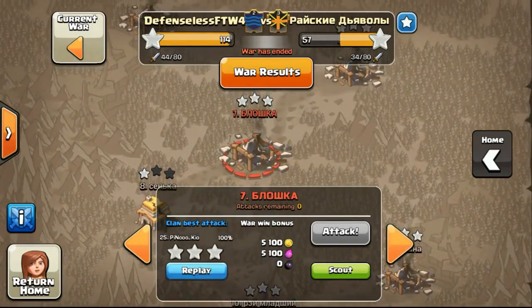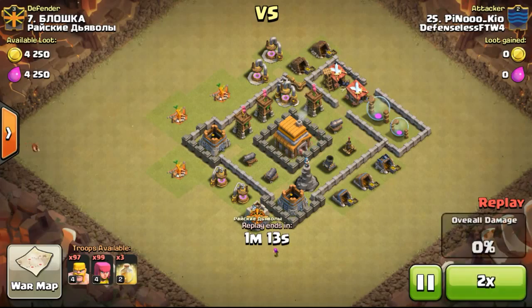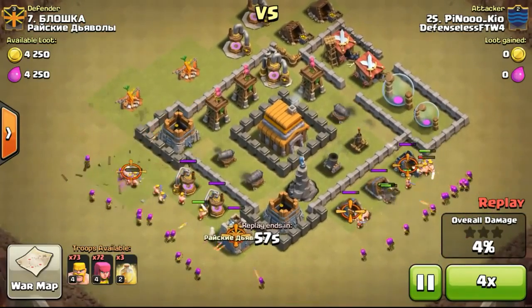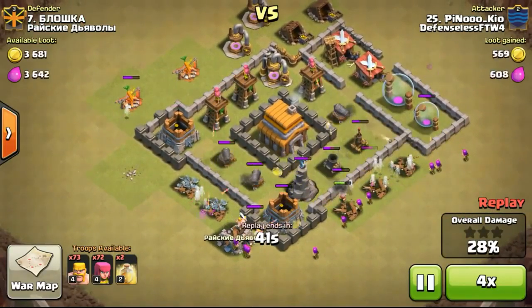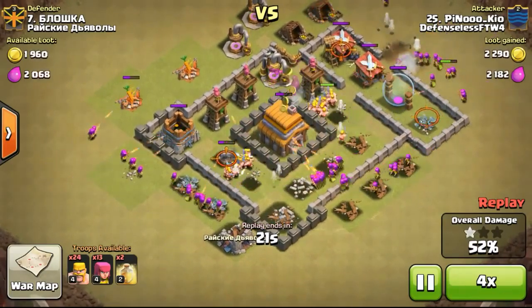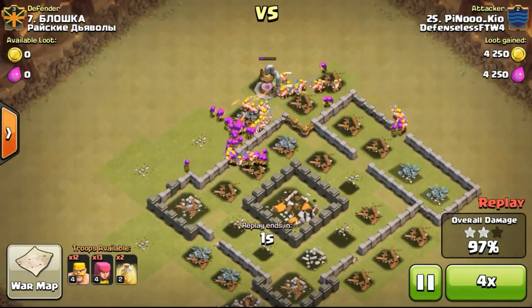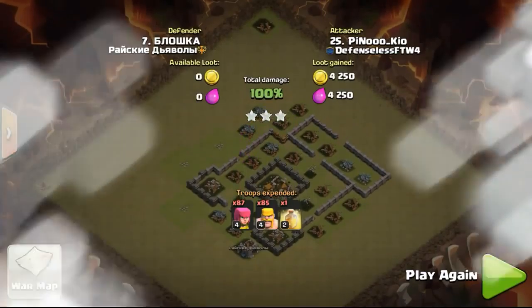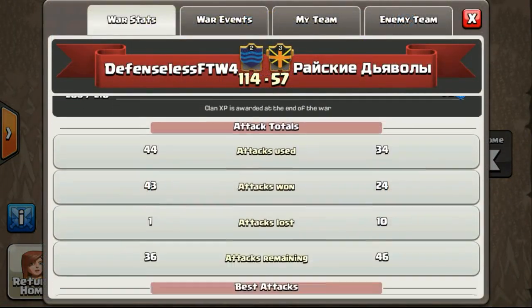Let's take a look at the number seven attack, done by Pinot. Pinot is number 25 in the clan, and he's going to use barbarians and archers to take out this base — I believe it's a Town Hall 5. The defenses are quite well-placed, behind the walls, and the wall levels aren't too low either. With such low-level barbarians and archers it's not going to be easy, but the way Pinot deployed his troops was really well done to get the three stars, clearing out the corner structures too which he had already accounted for.